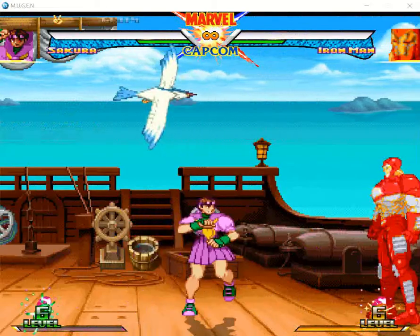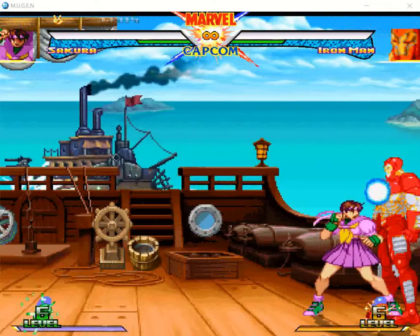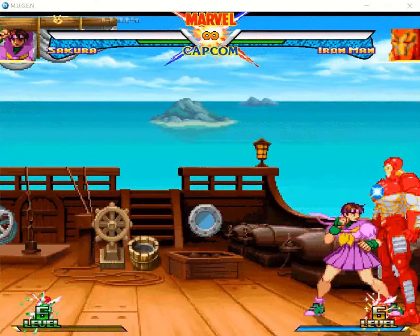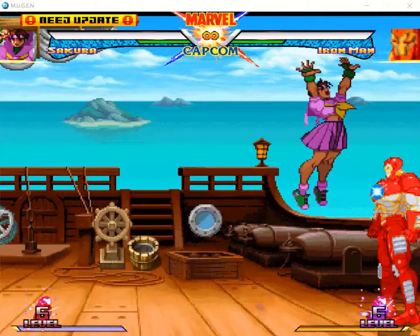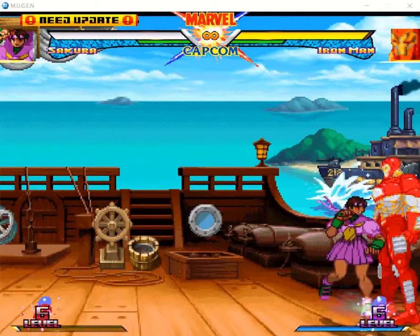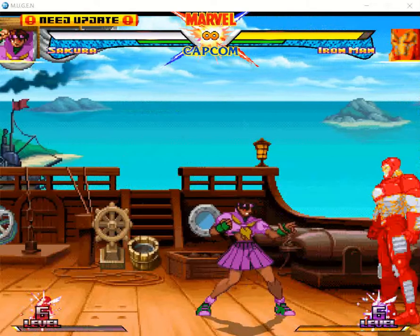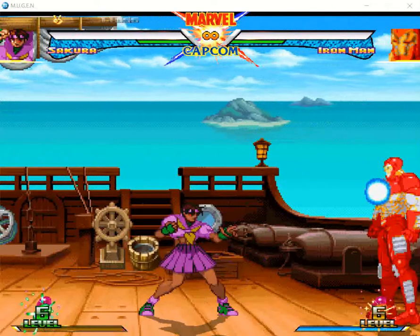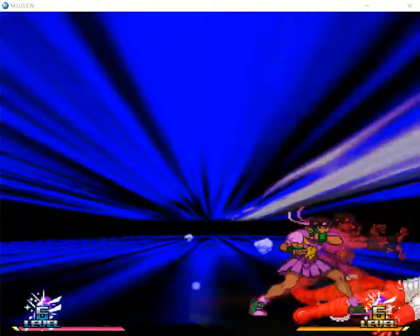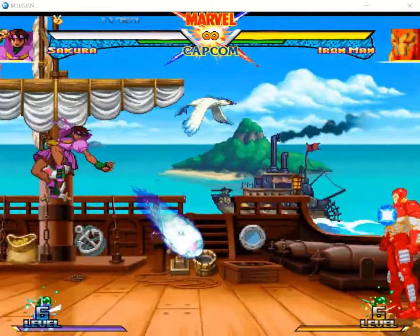I forgot to mention that Sakura also has the infinite — you can check out my channel for that. On to dark Sakura: here's a nice combo — light punch, light kick, medium punch, hard fireball into the super, which is down forward with two punches. If it's not working on the ground, you can do the hard fireball in the air.